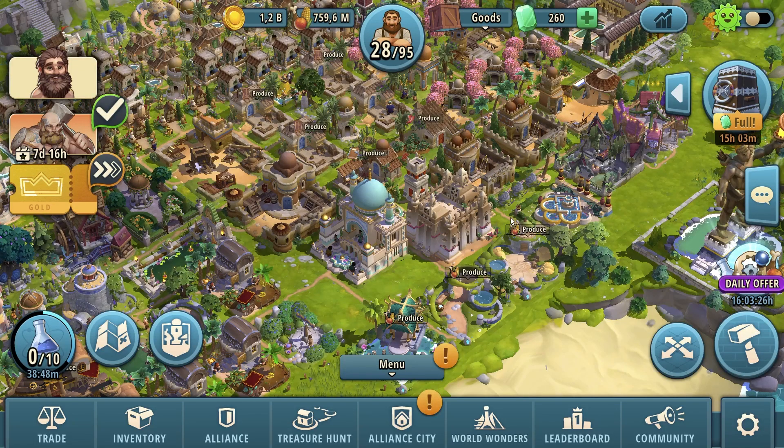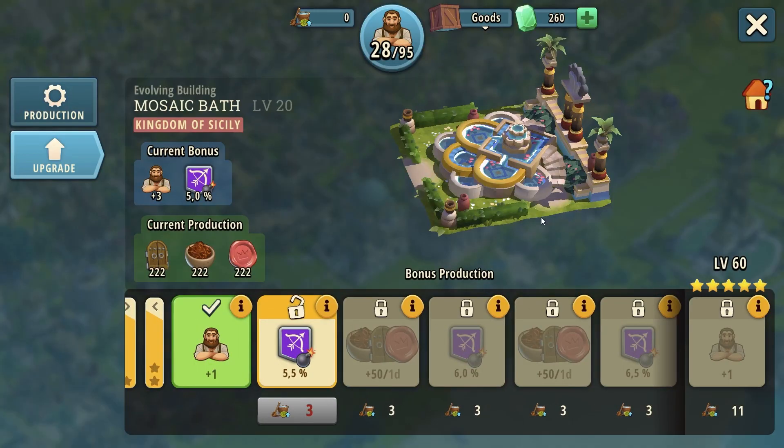The second building you can choose from in the Persian event is the Mosaic Bath. This building is absolutely amazing — it's what you want between the two. It's not 10 out of 10, it's about 8 out of 10, and I will explain why.